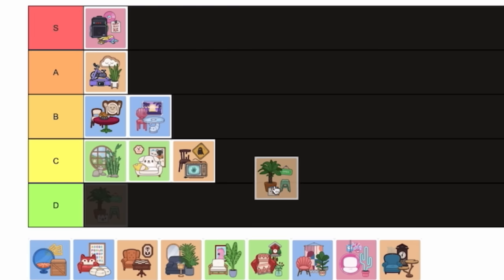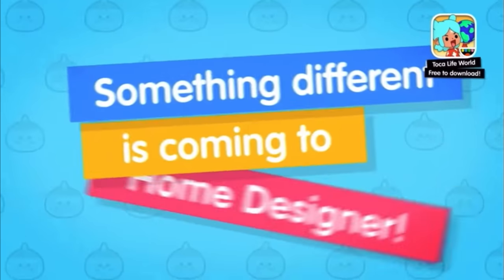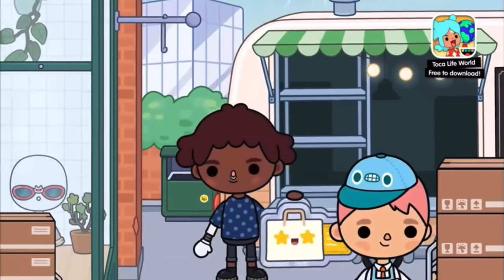Next is the Local Shop — I'm definitely putting this in A tier. It's something really unique to Home Designer: creating your own shops. It was a really good idea. There are about three kinds of unique stores you can set up — a nursery, café, clothes shop, electronics store — the possibilities are wild. You can also still use it as a house. It's really big, spacious, and adds a lot to roleplays.